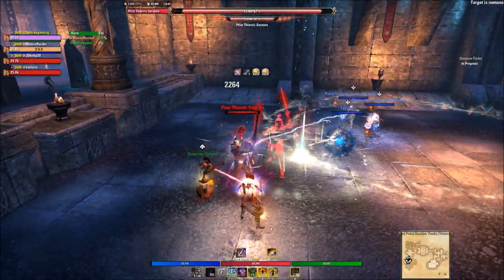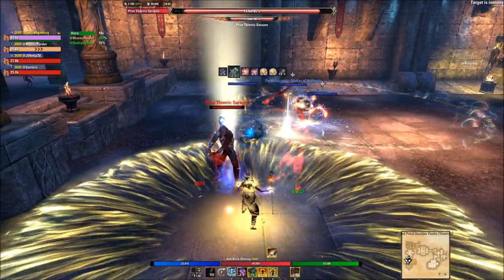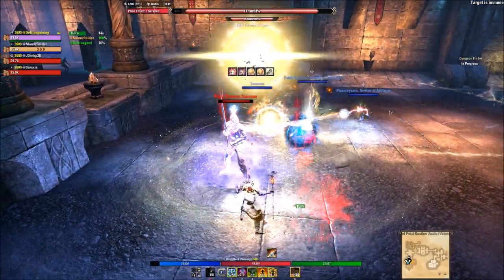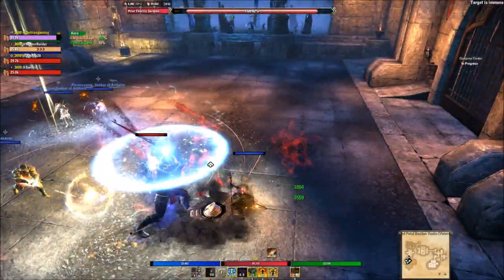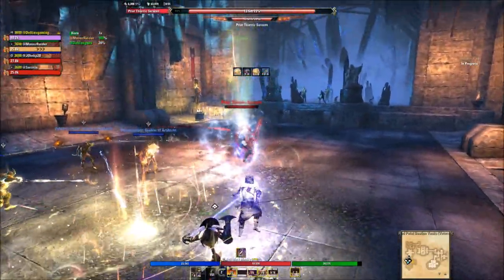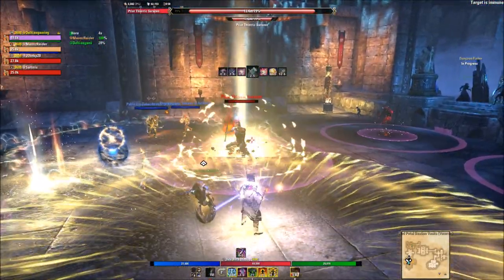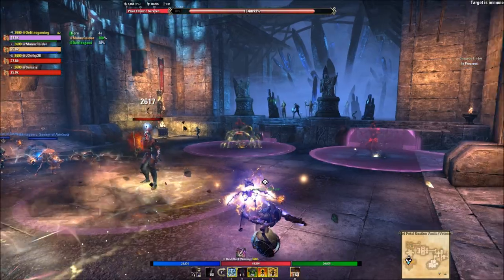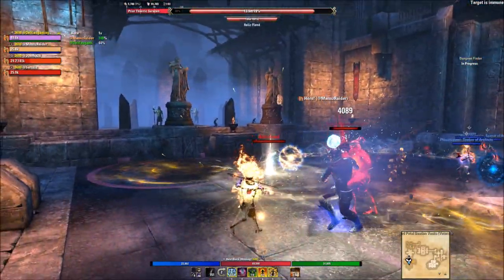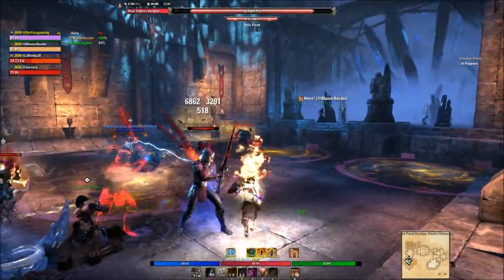Position the boss away from your group — group members get on the back because there's a lot of cleave AOE damage in front. It's more of the same until we get the HP down a bit. The boss is going to travel inside the area and put down a bunch of red circles that will explode — obviously red is bad, be outside of them or you're going to die. They also leave a residual residue that will absolutely delete DPS or non-tanks.